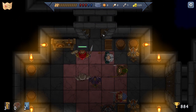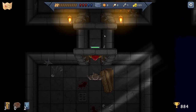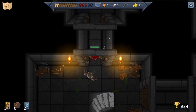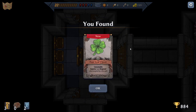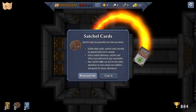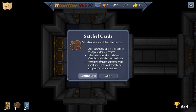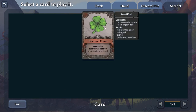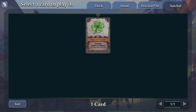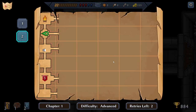We still don't have enough money to hire any help yet, but that battle went fine. From the chest we got a four-leaf clover consumable — surprise gain, hex proof. Satchel cards are one-time use items that cannot be used while in combat. Not sure how useful that'll really be, but there you go.